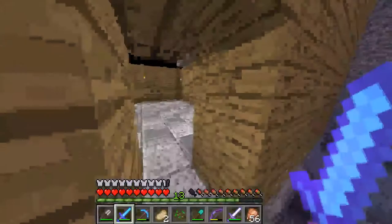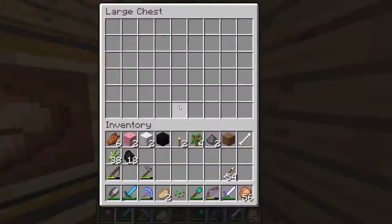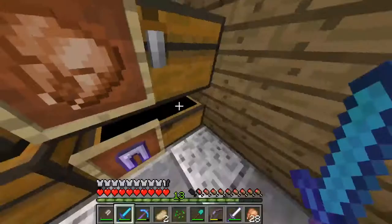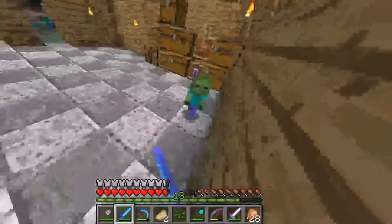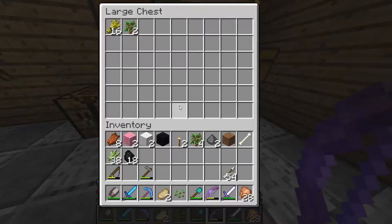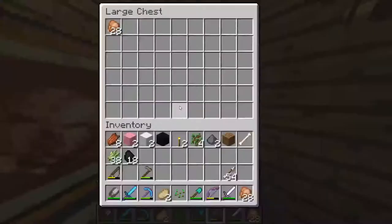Alright, so we got storage in here. Let's see — I guess I could take half of this chicken and just put it in there as a symbol of food. There's some wheat in here too. We got wheat in there. I completely lost track of food.